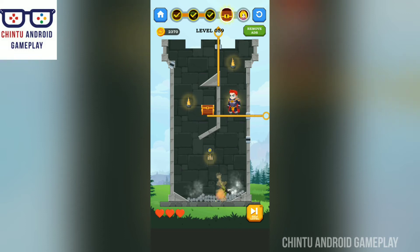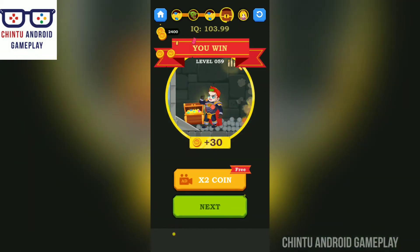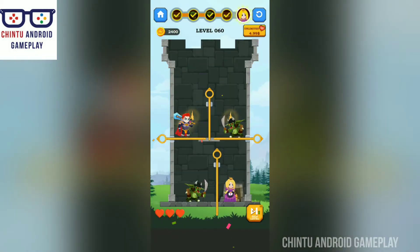Now cool this lava — release the water. Now go and collect your treasure. Excellent, collect all coins. Wow, now it is level 60.